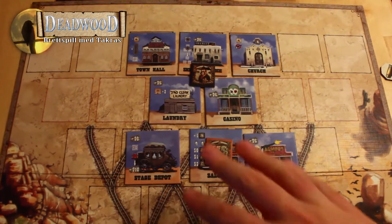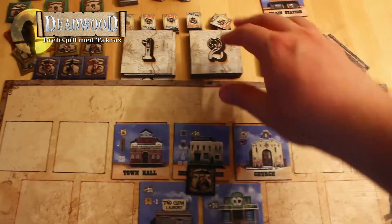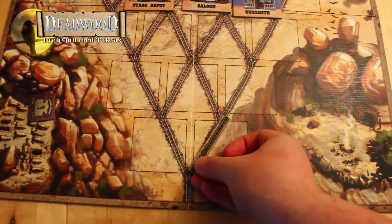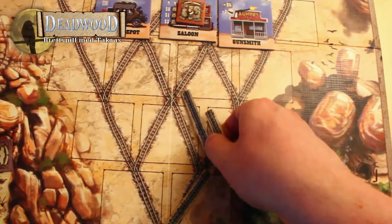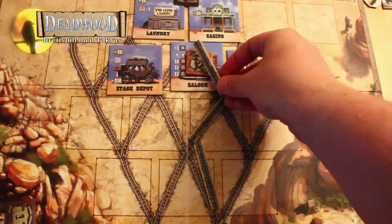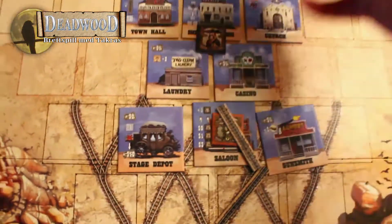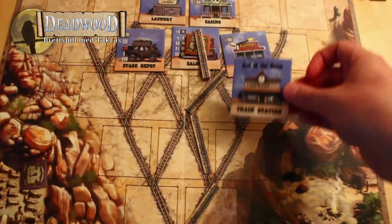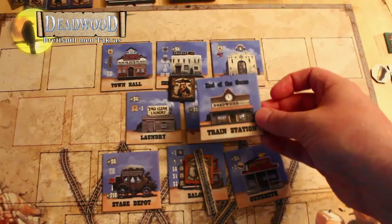Etter hvert vil det begynne å øke med disse brikkene her. Det vil komme en jernbane som vil vokse fra bunnen av. Den går der og der, og så videre. Helt til slutt på spillet kommer jernbanen enten der eller der, litt avhengig av hvordan den har utviklet seg. Når den kommer frem, er spillet ferdig.